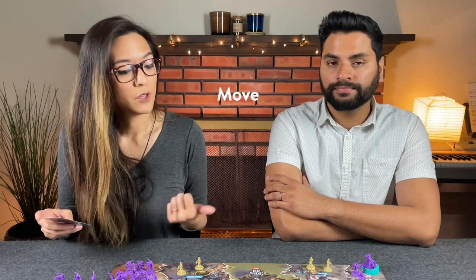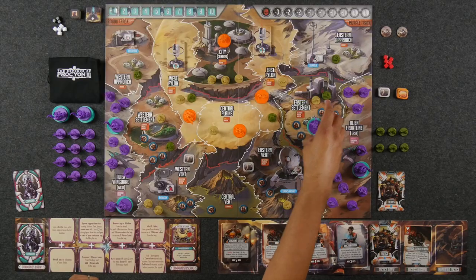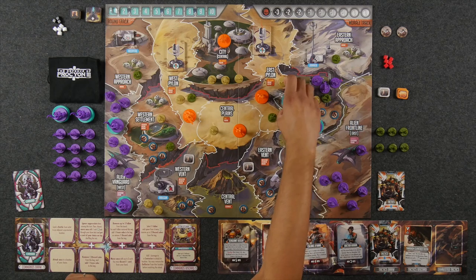When playing a card for its top half location ability, there are three different types of actions you can take in those specific locations: you can choose to move, move and then attack, or if you don't care to move, just attack twice. If choosing only to move, you can move up to five units either in or out of the locations depicted on the card. When moving, you must move into or out of adjacent locations. Adjacency is one zone next to another, only divided by a white line. Red lines are not considered adjacent.